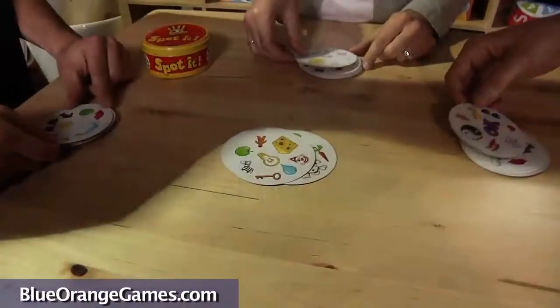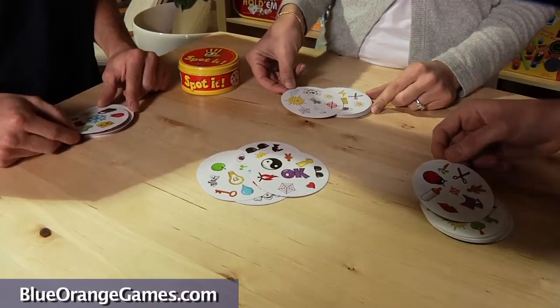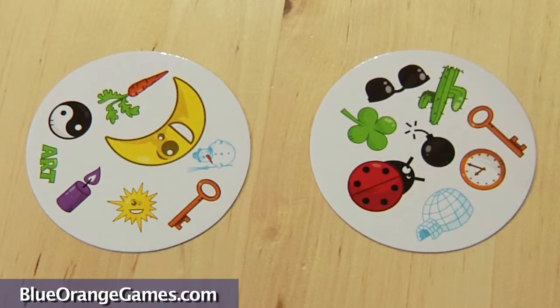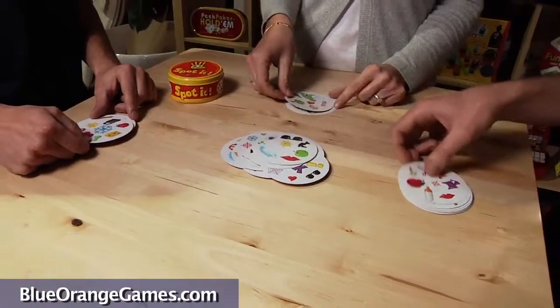The Well is just one of the 4 fun variations of Spotted. You can play all the variations in any order or you can play just your favorites. In all the variations, the object is to spot the matching symbol and finish with the most or the fewest number of cards. Spotted is filled with quick action and has a friendly competitive spirit.